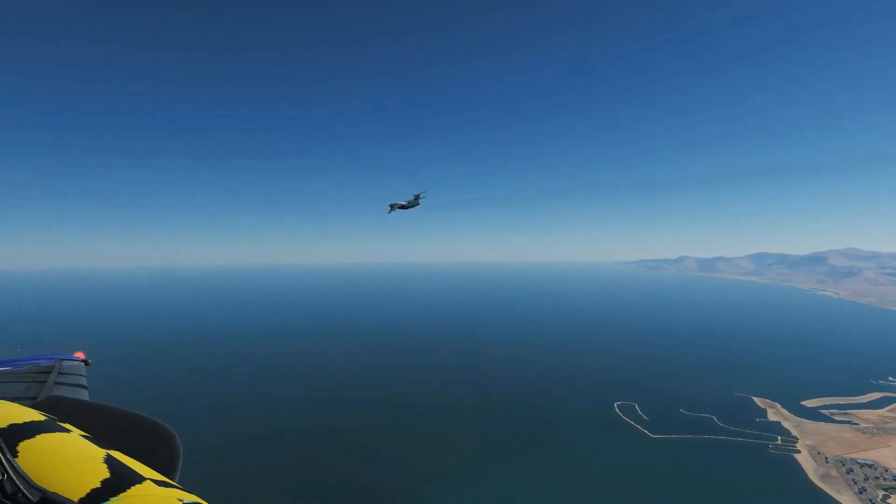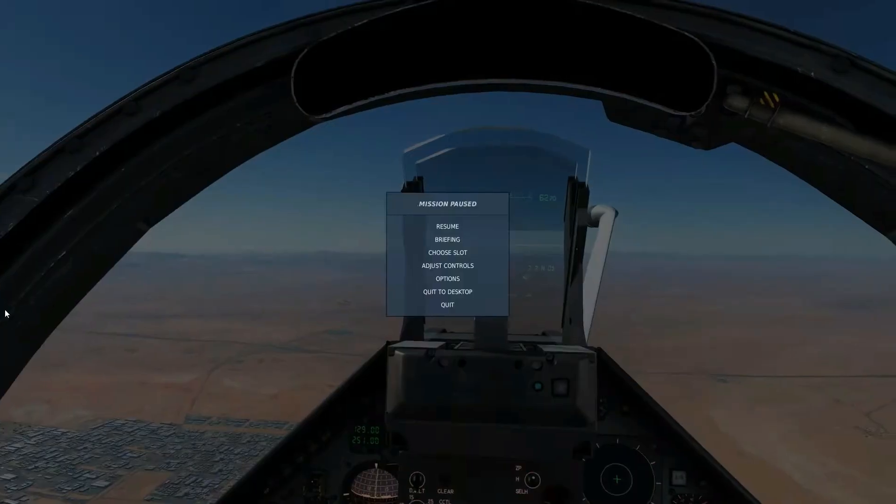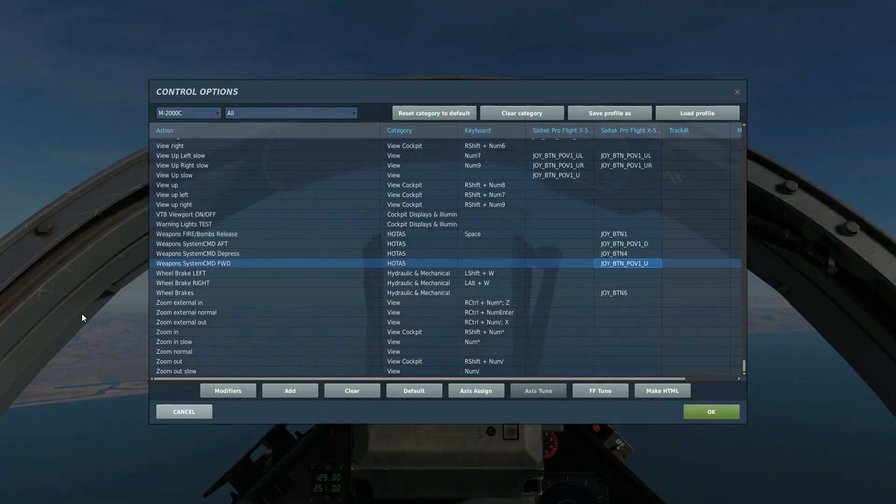Next we're going to look at the controls that we need to use the rockets — to select the rockets and the guns. To fire the rockets and the guns, press and hold weapons fire. To allow the CCIP targeting, weapons system command forward enables the CCIP aiming. I may refer to this later in the video as special mode forward. And special system command aft will cancel the CCIP aiming mode, which I may refer to as special mode aft.